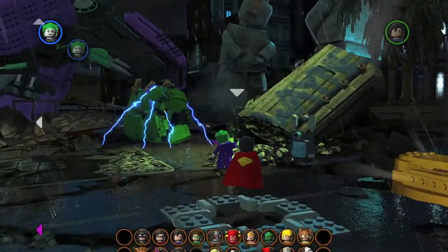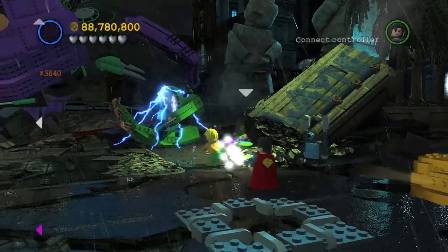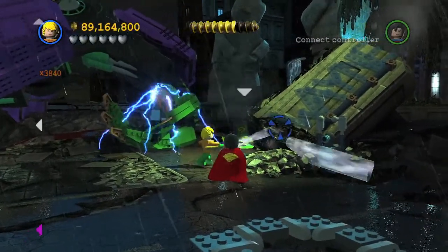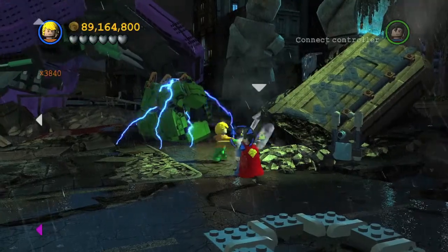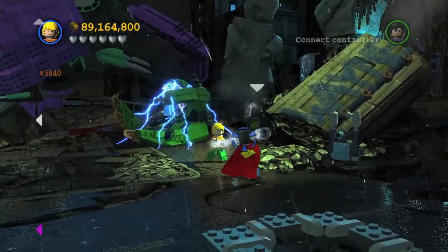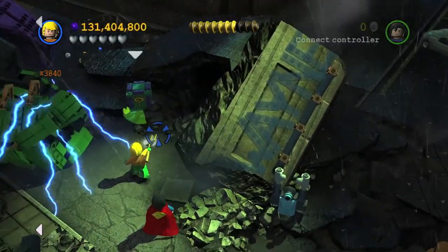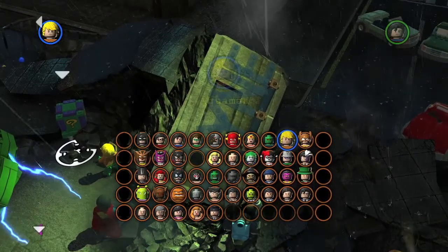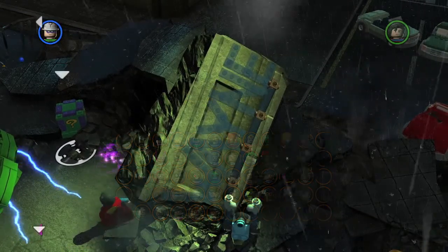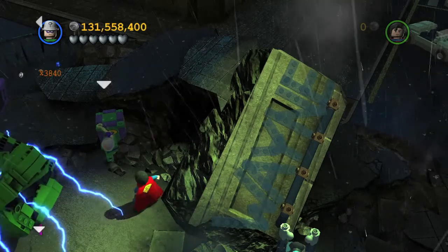The final one is over here, still next to the electric hand. You want to switch to Aquaman and use his power to clean up the chemical sludge right here. You want to get all of it, and there will be a Riddler box behind it. Once you take care of all the sludge, switch to the Riddler, and then you can use his power to open up the Riddler box and get yourself another minikit.